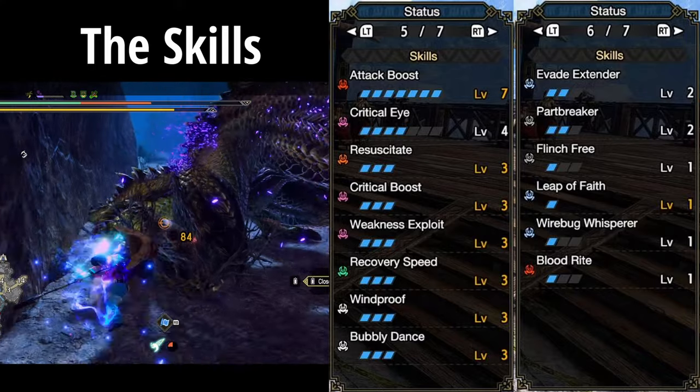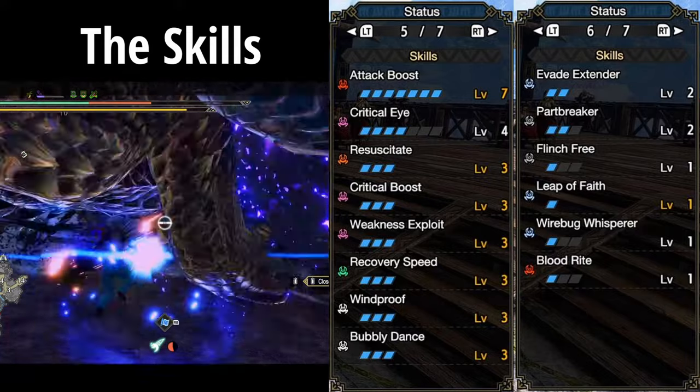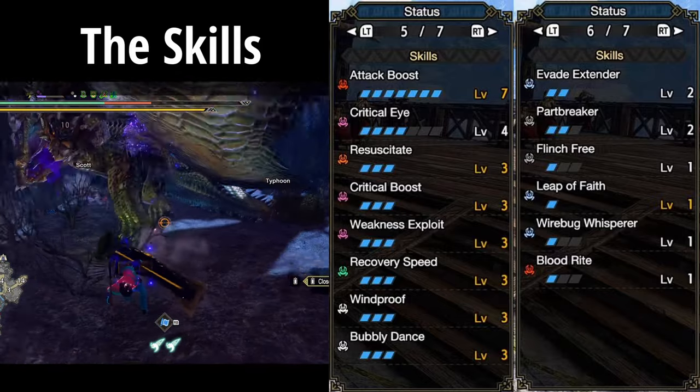Part Breaker is also going to make those tails pop off quicker. Flinch Free, because now even more people will be shooting me in the back. And Leap of Faith, because I had the slot and bow defense just plain sucks. Wirebug Whisperer is a bonus too.